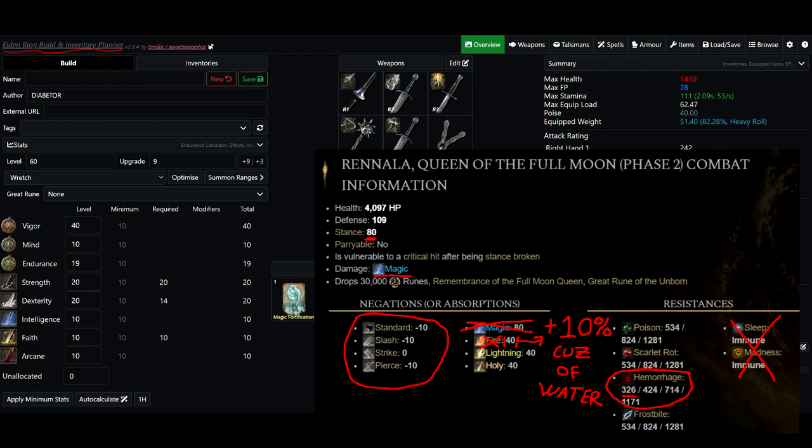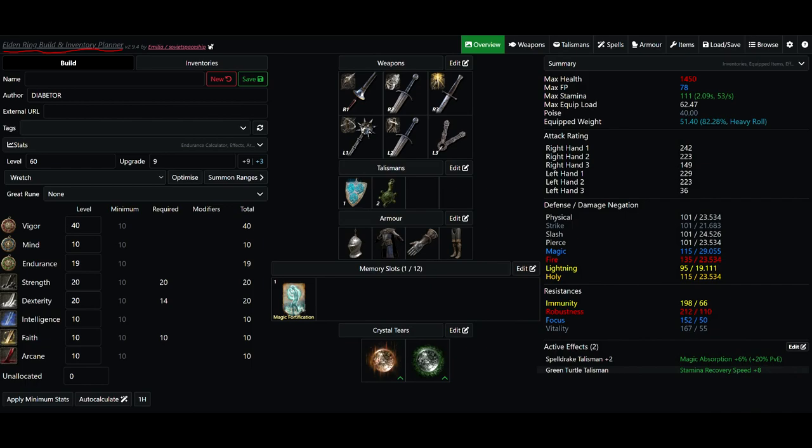I'm going to do two different runs of this boss fight. For one of them I'll use the Lance Greatspear with Impaling Thrust, and for the other I'll use power-stanced broadswords, one of which will have Stormblade. I'll also be using a Morningstar with the Wildstrikes Ash of War and Blood Grease on it. My other weapons include a dagger with Golden Vow and a Finger Seal to cast Magic Fortification.